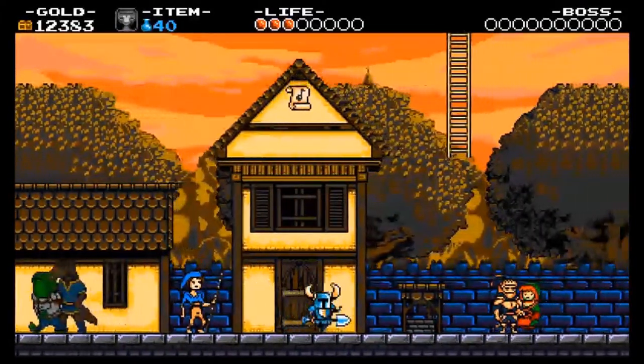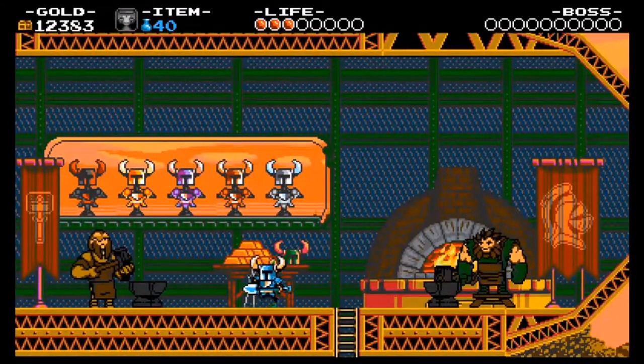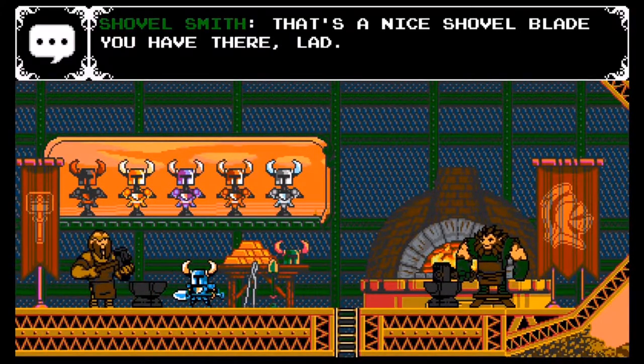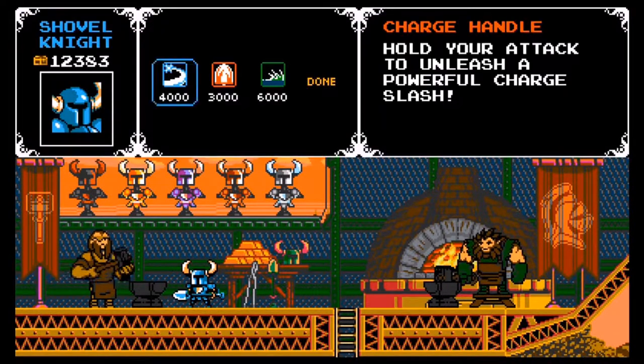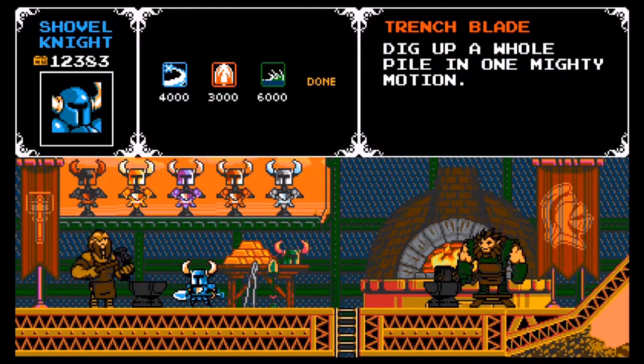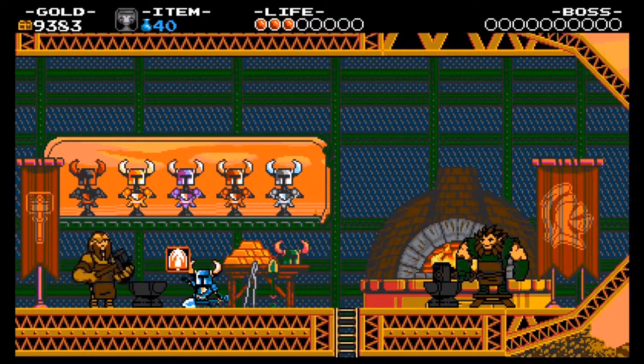We can jump up here and climb up this ladder to actually access the Armor Outpost. The Shovelsmith can help us out: 'That's a nice shovel blade you have there, lad — but I can improve it, unlock its true abilities.' He can do so by giving us 3 special abilities, all totaling 13,000 gold which we don't quite have. But I'll take the 2 that are most effective right now — the trench blade, to dig up a pile of treasure in one move rather than matching the X-Bud repeatedly, so he'll add that to my shovel — and then we'll also add the drop spark: slash to spark the ground when you're at full health.